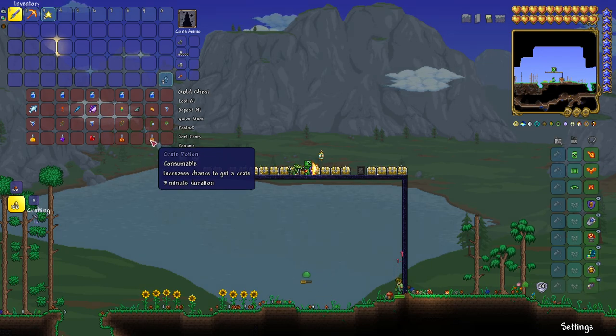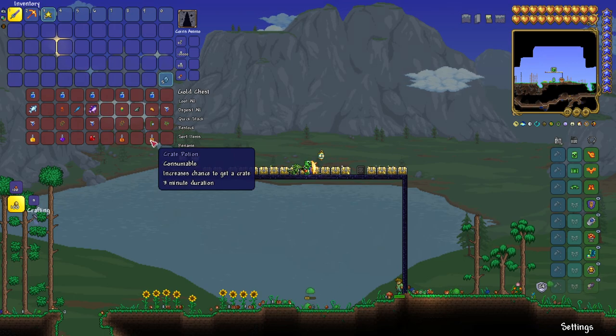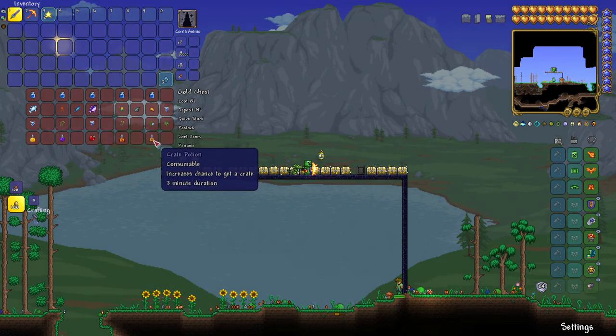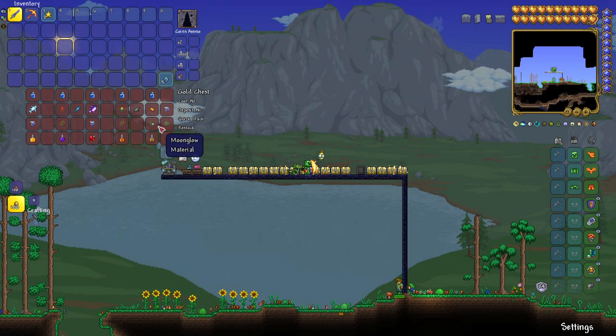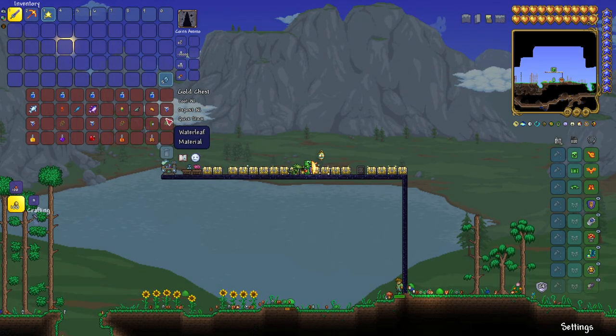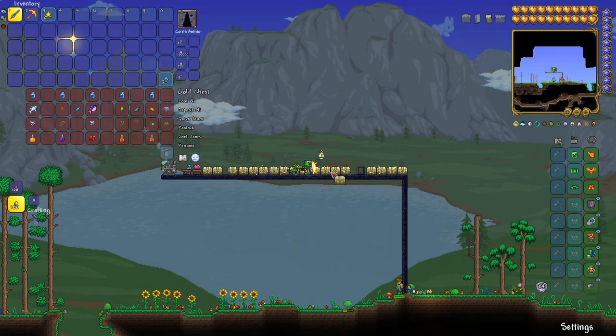The Crate Potion increases your chances to get a crate while fishing. You'll need bottled water, amber, moonglow, shiverthorn, and waterleaf. That's all you need for the Crate Potion — I didn't even know that existed.